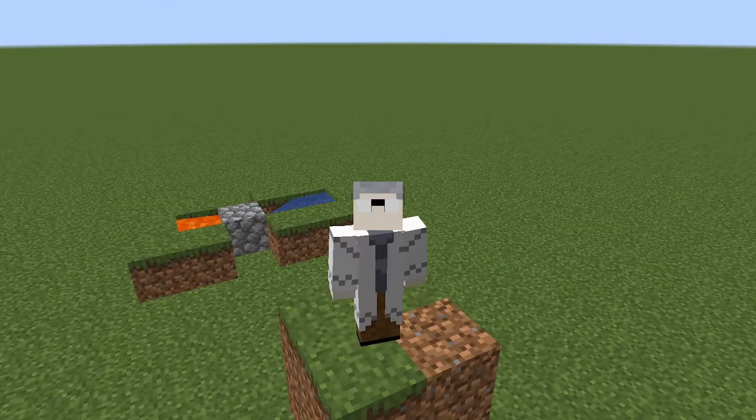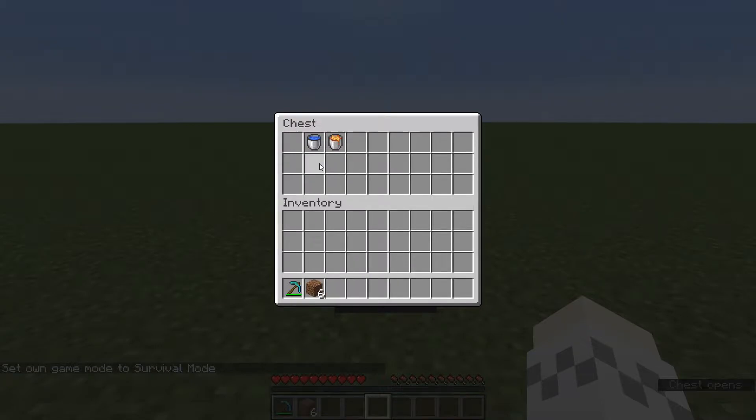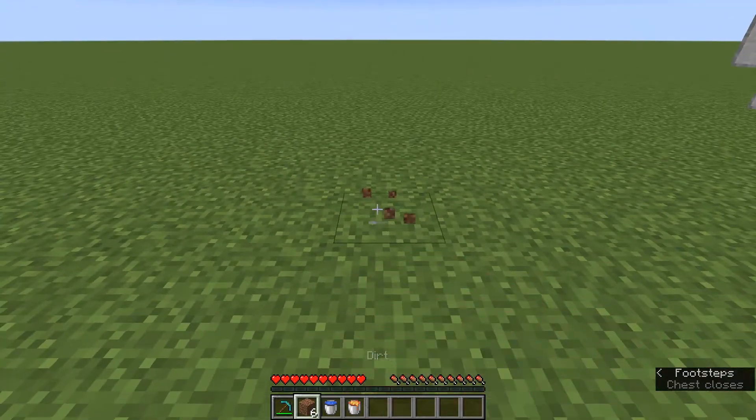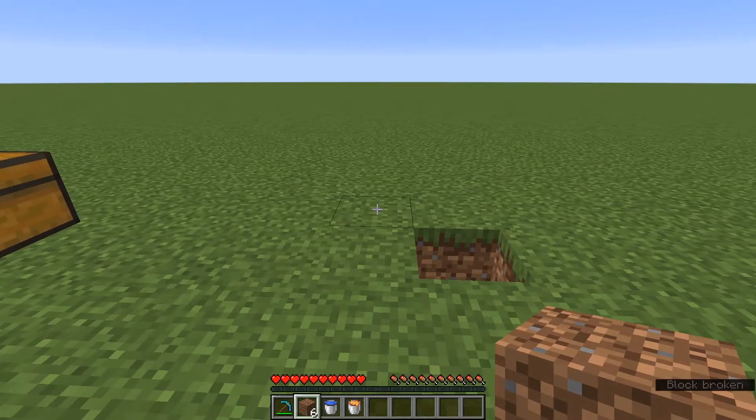How to make a cobblestone generator — ready, set, go. Step one: grab six blocks, a water bucket, and a lava bucket. Step two: dig a small hole. Step three: in the space behind that hole, go one, two, three and place your water in.